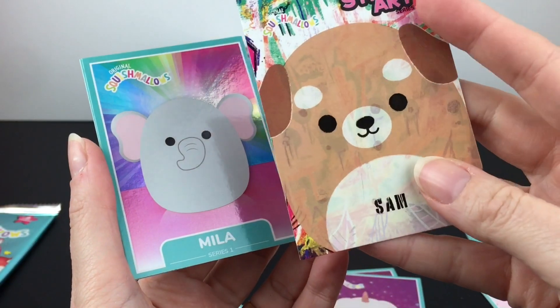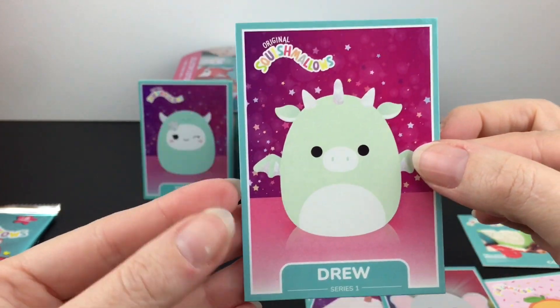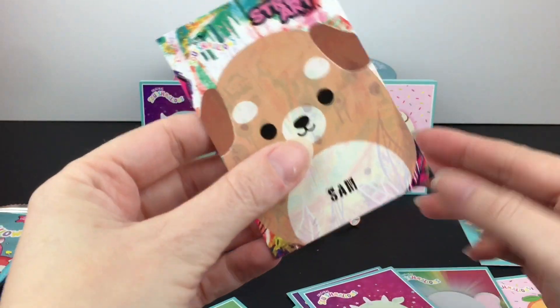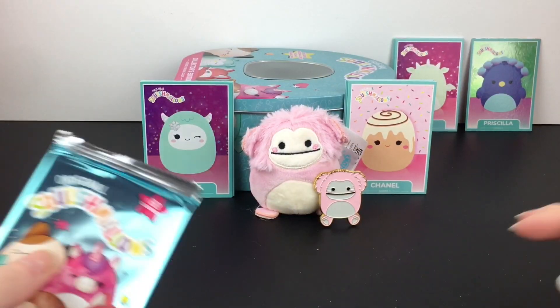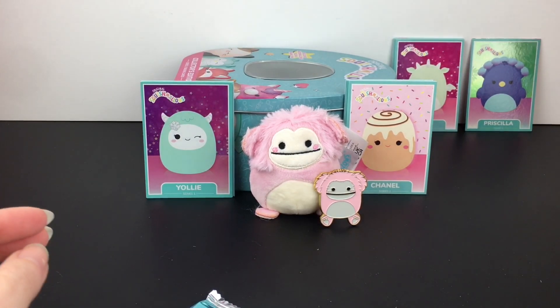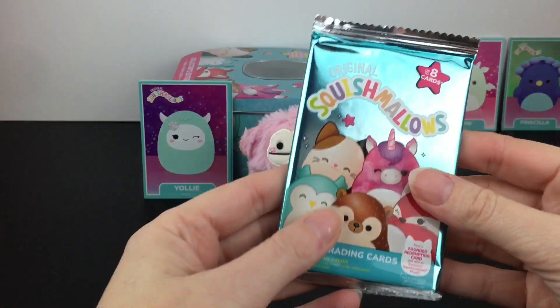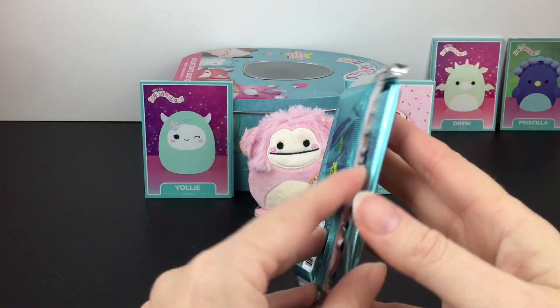We have a street art card with Sam — that one looks cool — and then Milla and Drew the dragon, also in that star foil pattern. So we got three star foil cards and a street art card. If you know anything about the rarities on these cards, feel free to let me know! I'm enjoying these cards — I think they're a cute collection, especially if you're a huge squishmallow collector and fan.